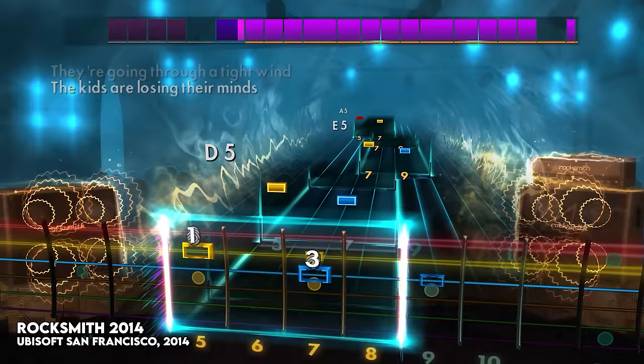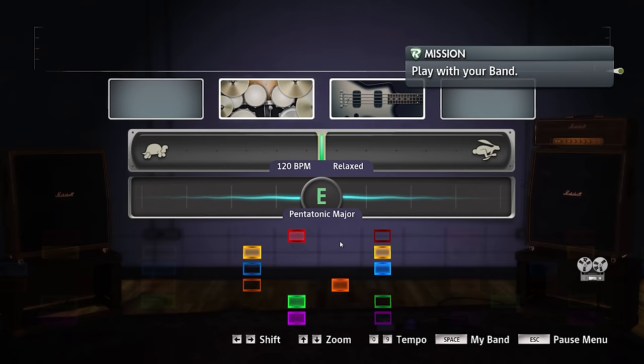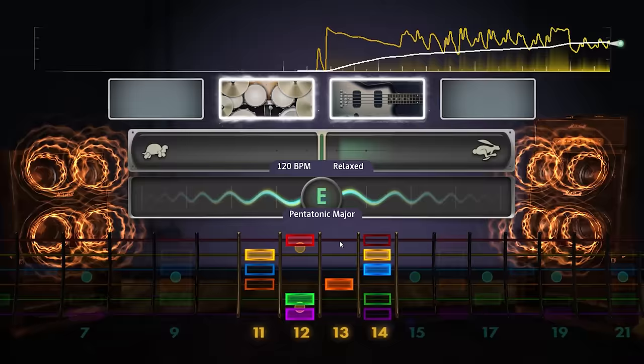Here's one you probably didn't expect: Rocksmith, the music game developed by Ubisoft San Francisco and first released in 2011. Rocksmith helps players learn the guitar and bass tracks for a variety of songs. However, in the updated edition released in 2014, Rocksmith introduced Session Mode, where instead of playing along to an existing song you can jam and play your own tunes. The director pays attention to what you're playing and uses that to inform the AI musicians in the session - be it the drummer or the bass player - what pace to play at, the intensity of their play, as well as what notes and scales to play that would better complement the music you're playing.